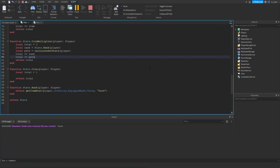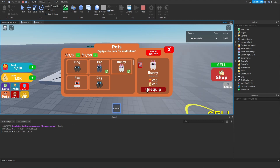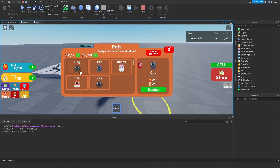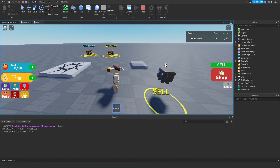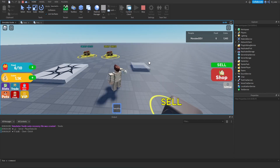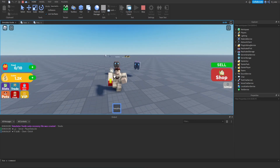We can now start up and test this. If we go inside of our game and unequip all pets, by default each click gives us plus one food. When we equip a dog pet with a 2.5 multiplier we get four food per click. If we equip another pet also with a 2.5 multiplier — a combined five times multiplier — we now get six food per click.